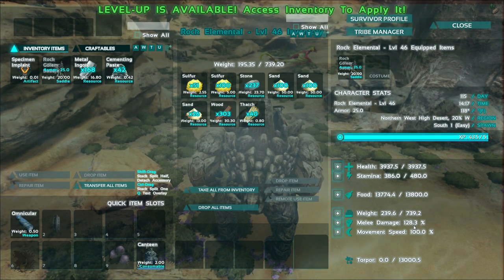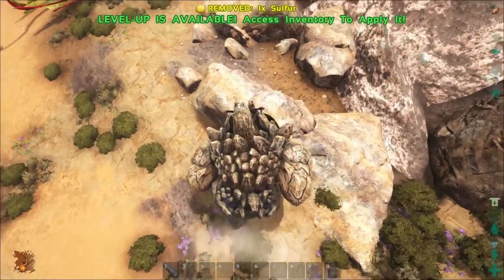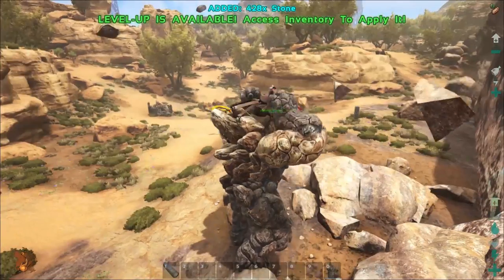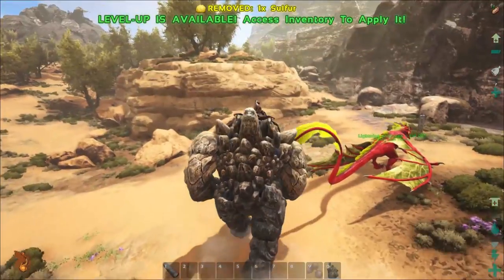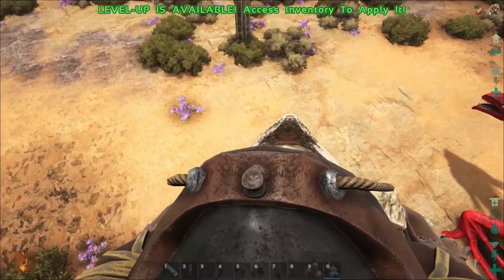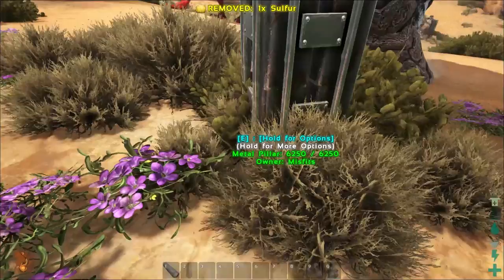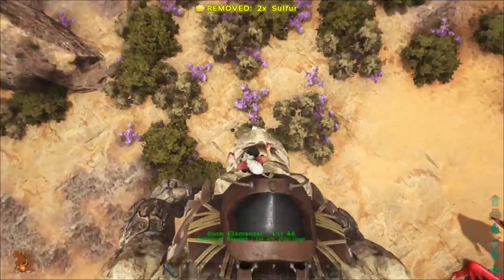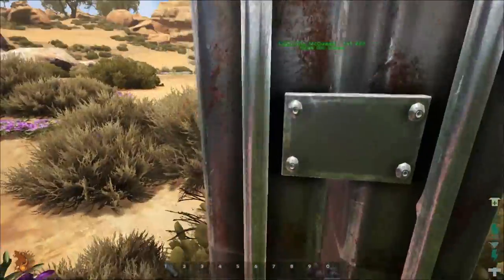Let's look at the stats: just under 4,000 health which is nothing, 480 stamina, just under 800 weight, and 129 melee. We're gonna have to boost some speed for sure. Let's see what we can do here while we're waiting for the other guy. I might as well kill a few things, break through rocks, get a few levels. I've heard they can break metal — this is a good test. Out of stamina — hold on. This thing fully healed up — 6,250.